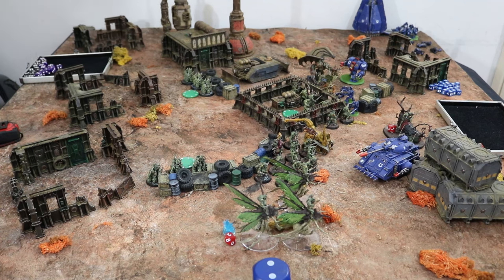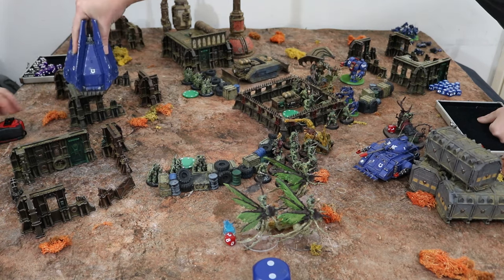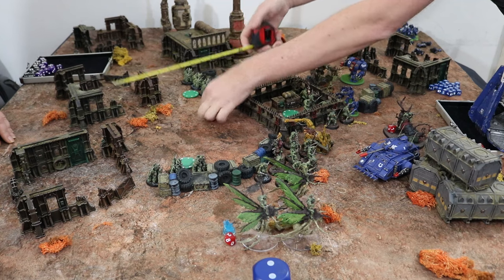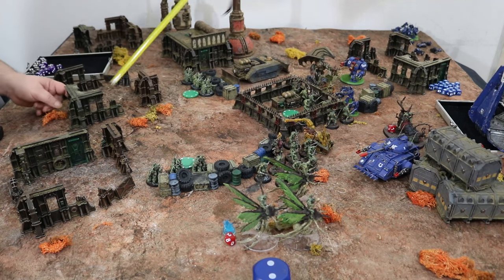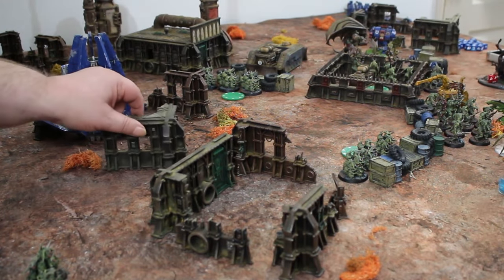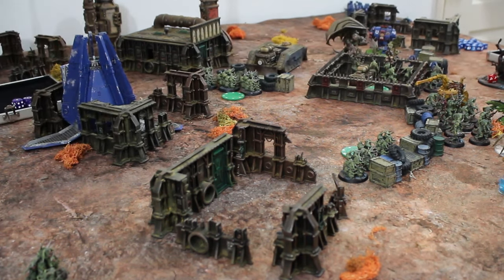It's my last action — I'll bring the drop pod down somewhere, not within nine inches of anybody. It might have to be in the ruin or back here. There. It has a whirlwind missile pod, so I'm going to shoot the nurglings. Drop pod has an 18-inch range single attack — quality 3+. It's got a blast of 6 which is great — find them at the big unit. Missed. It is deployed.